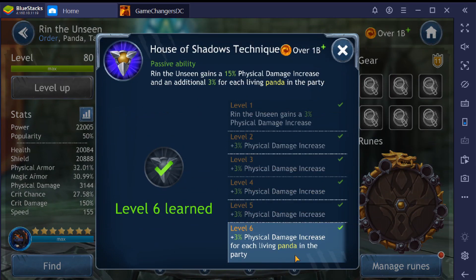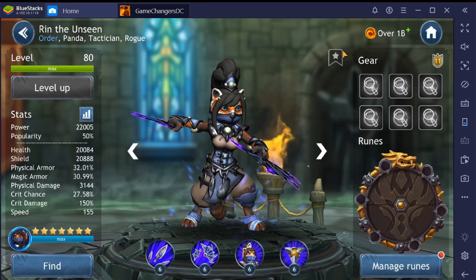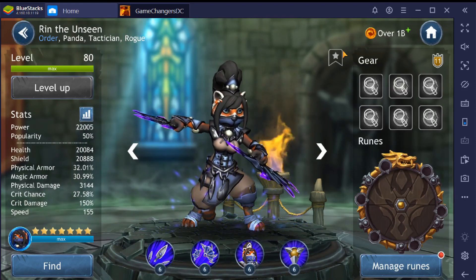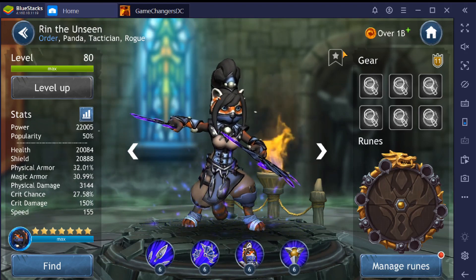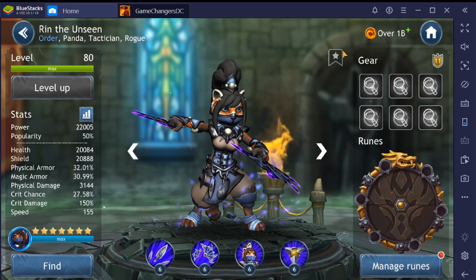Reflective Strikes: Rin the Unseen gains a counter attack and damage increase for two turns, recovers 50% of her turn meter — awesome. She's increasing her damage, increasing her counter chance, and gaining turn meter. Her passive ability, House of Shadow Technique, gives her a 15% physical damage increase plus an additional 3% for each living panda in the party — so pair with pandas and she does even more damage.